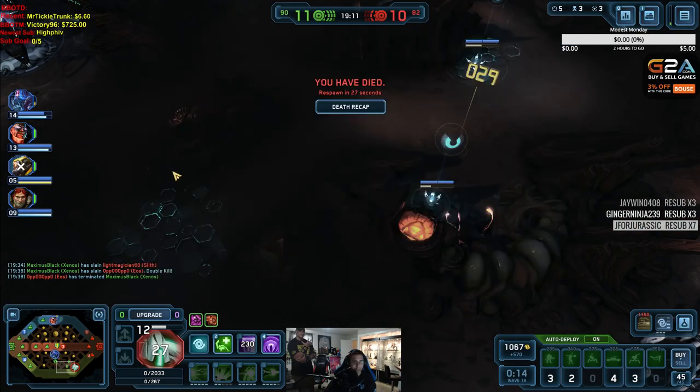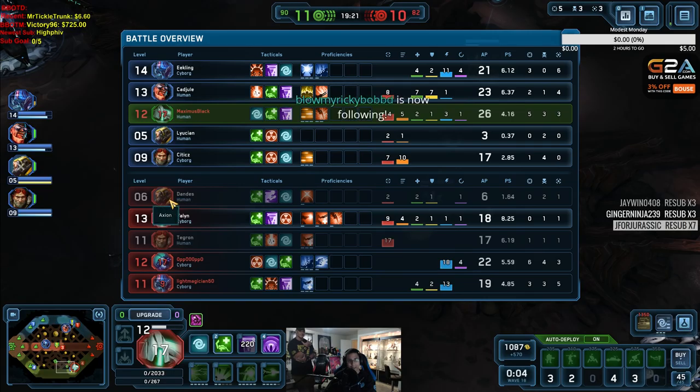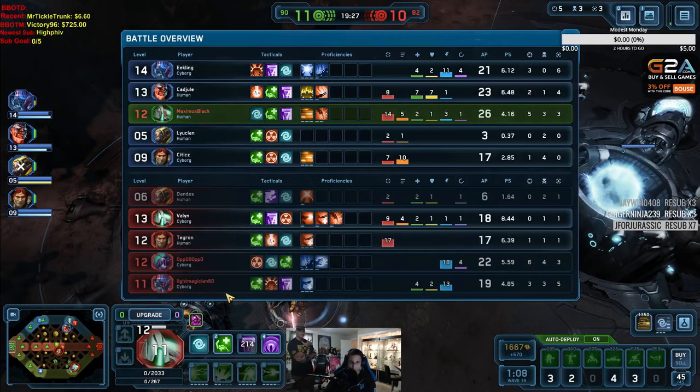We still have an AFK, so it's 4v5 to my knowledge. They don't have an AFK — oh wait, they do have an AFK. So it is 4v4. It's either that or the guy on their team is not good at all — he's just level 6. So I think we have an even game, which is great.